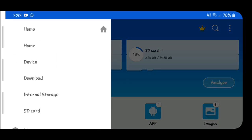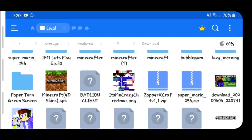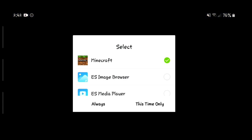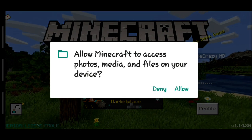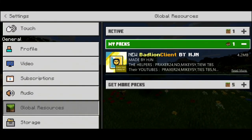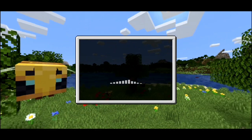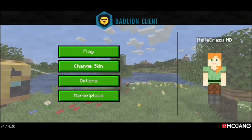We are now in ES File Explorer. Go into the lines in the top left corner, go down to internal storage, then go into Downloads. The Bad Line Client file should show up there. Tap it once and it'll show an option for Minecraft — tap 'This time only.' It'll start installing — it's pretty much a resource pack, similar to how you'd install texture packs, just as a client instead. Tap Allow and wait for it to finish importing.